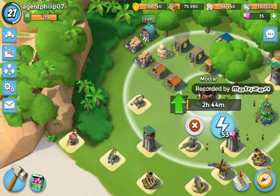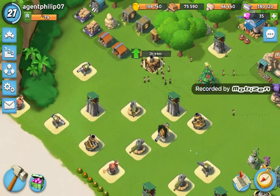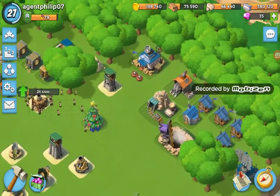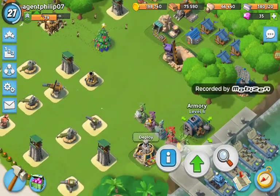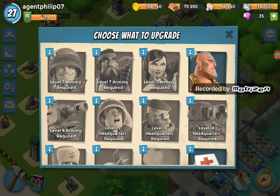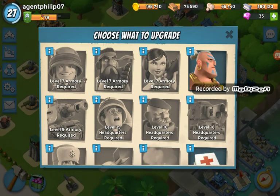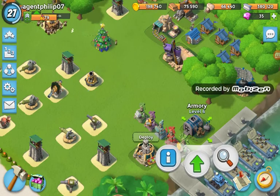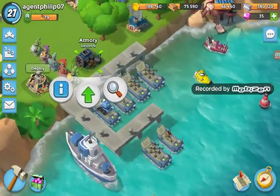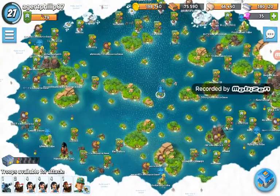Oh my gosh, 53 gems?! Could you switch the numbers around — if it was 35 I'd waste all my gems on it. But I'd still upgrade something else, like one of my residences. Actually, I need to upgrade this first so I can upgrade more of these. Level 9 armory required — are you kidding me? That's like three more levels until I can upgrade my tank, even though I already have a tank. That doesn't make any sense.